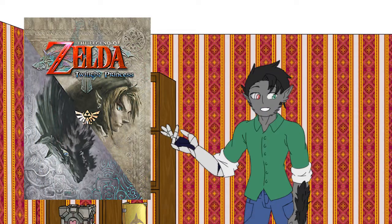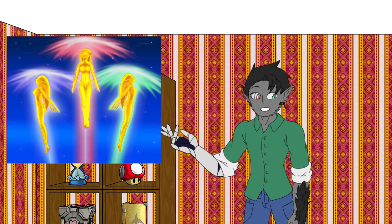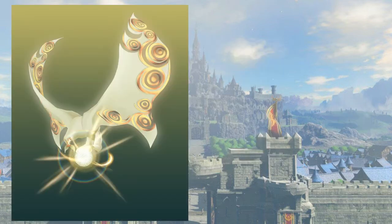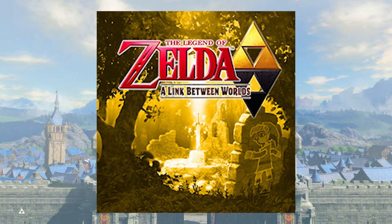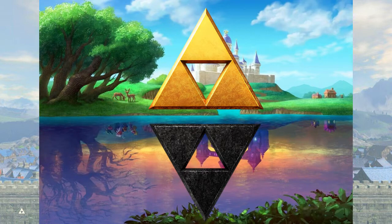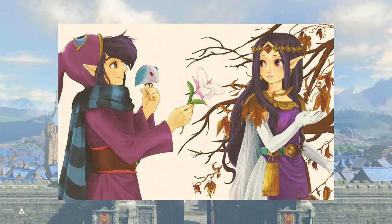In Twilight Princess, we have four light spirits. Though not all are directly associated with the color, three of them are named after the goddesses — Ordona being the only one not named after one, at least not one that we know of. Eldin is named after Din, Lanayru after Nayru, and Faron named after Farore. In A Link Between Worlds, Link stumbles upon a parallel world called Lorule with their own Triforce, but it is upside down and black. Each person there has a parallel version of themselves, like Hilda and Ravio, the alternate Zelda and Link, who wear purple clothing.